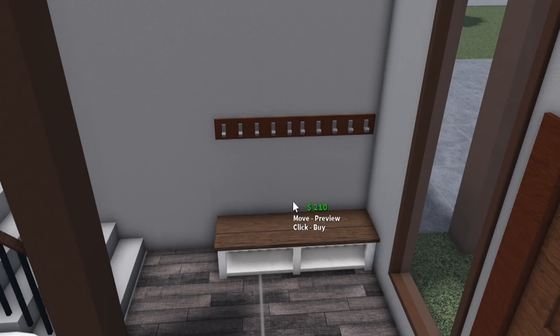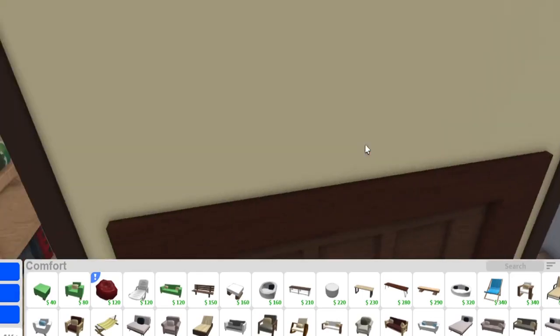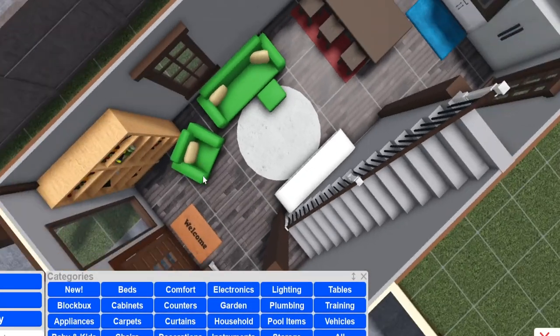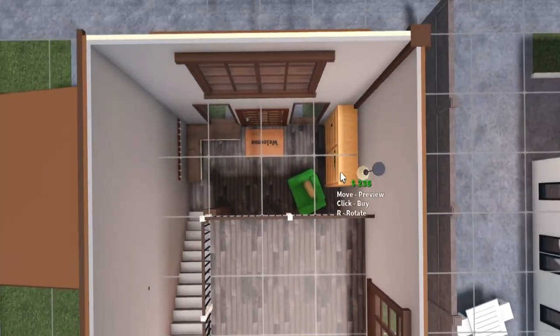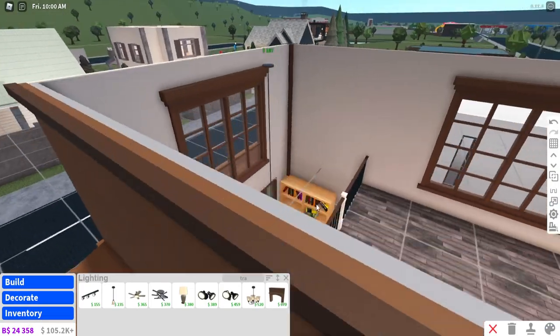I could do maybe an L-shaped bench — that'd be fun. Look, we're already filling up this house really nicely. I feel like this is going great. I'm going to need one that goes at the front door, but we have to put it up here and then lower it down a bit. Yeah, we don't want it floating.